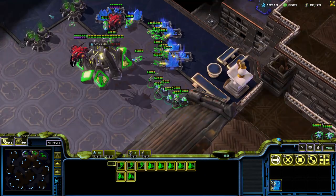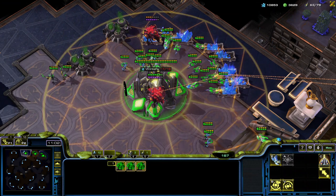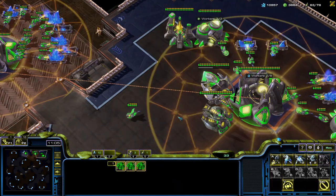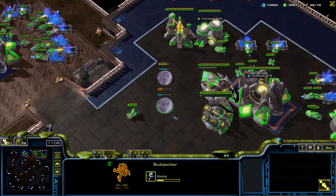The Vault can indeed hit air; the Pariah obviously cannot — so we'll be able to push away these Overseers. The next units I'll make are the Sanctum units: the Pulsar and the Subjector.